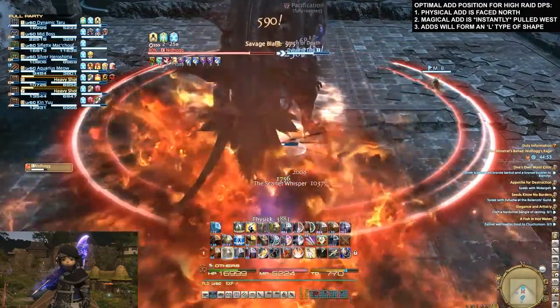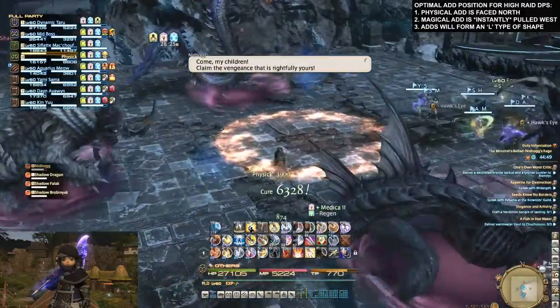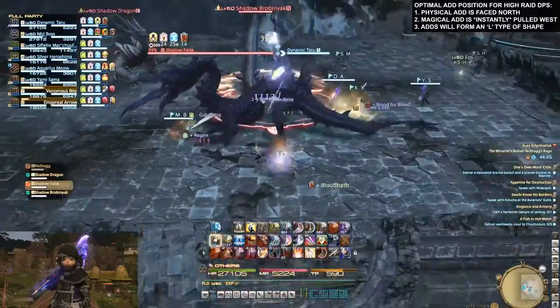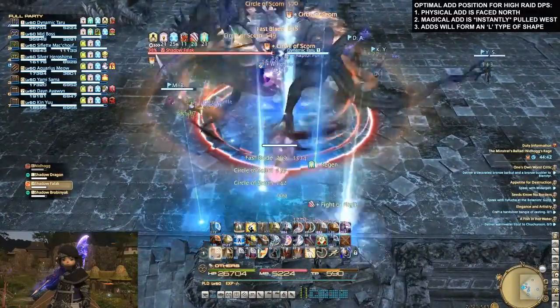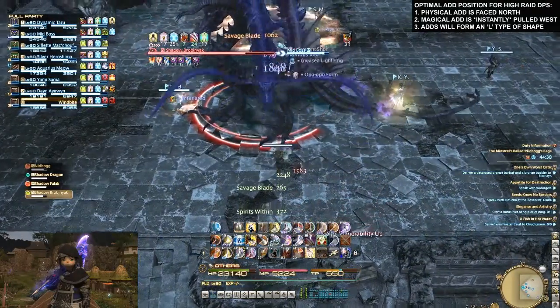There's a quick, clean and optimal tip for getting the most raid DPS in the add phase for NIDX. Whoever tanks a magical add, you want to pull it instantly with a ranged combo or an enmity combo, and you want to move west as soon as possible. Don't wait for the first cleave, move straight away.